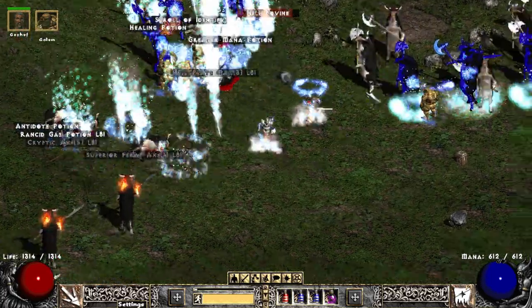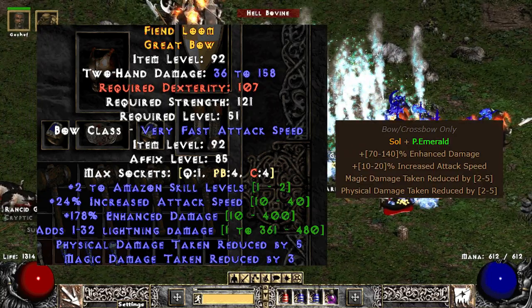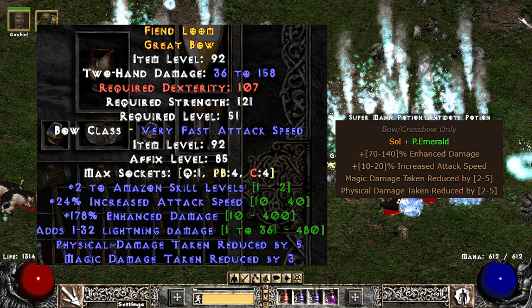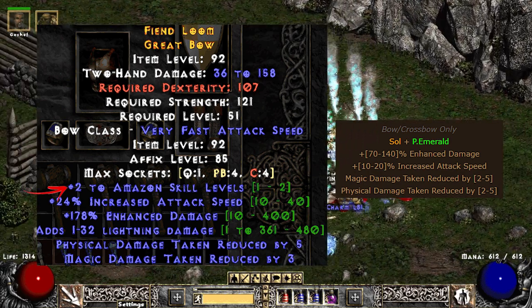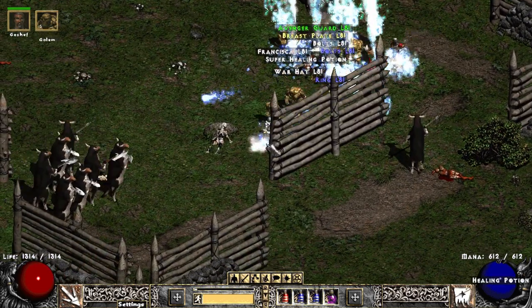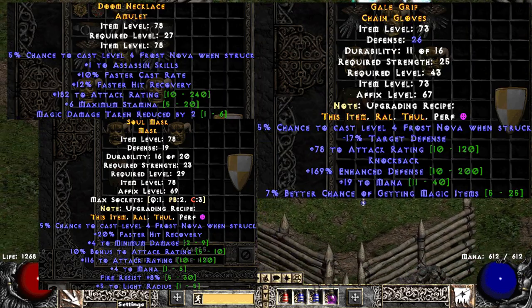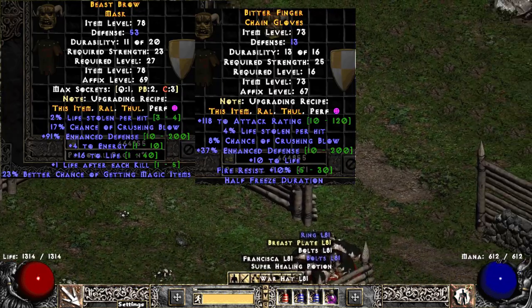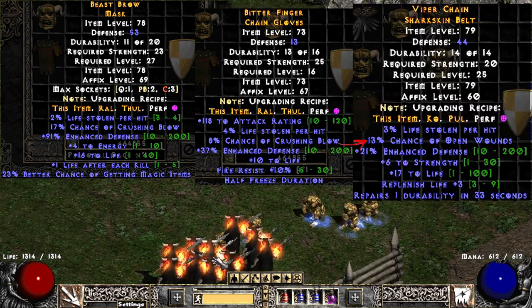If melee isn't your thing and you're the masochist who wants to play a bowazon for the mini-season, they've got you covered with the safety craft. This is for bows and crossbows only and yields 70-140 ED with 10-20 increased attack speed and some flat damage reduction. These can actually roll Amazon skills too on top of the bow and crossbow staff mods, so there's a chance of getting something insane for Ellie bowazons. For the rest of the gear on all the attack rating based builds, you can take a look at the hit power amulet, gloves, and helm for a solid boost to your AR. Otherwise, the blood crafts have some great mods like life steal on every single piece, crushing blow on the helm and gloves, and even open wounds on the belt for those high regen uber boss kills.